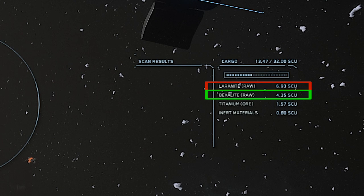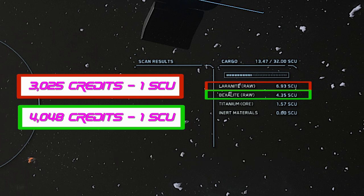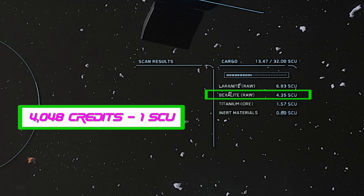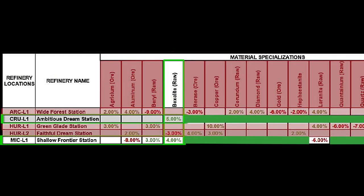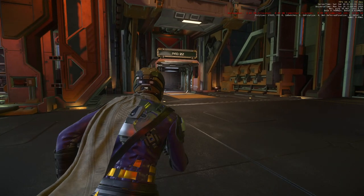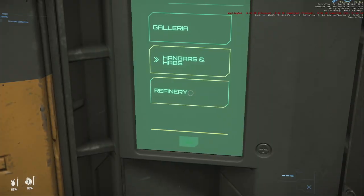Here I'm carrying almost 7 SCU of laranite and only a little over four of bexalite. Bexalite is worth 800 credits more per SCU than laranite, so why choose a refinery that specializes in bexalite — which would be MikeL1 or CRU-L1, preferably CRU-L1 — since you take a hit on laranite at MikeL1. Now you've chosen the best refinery for your cargo.